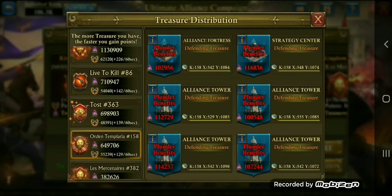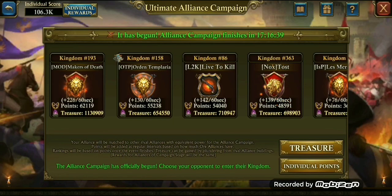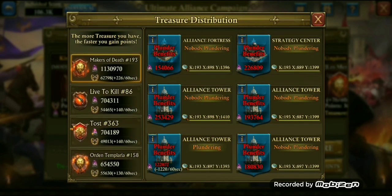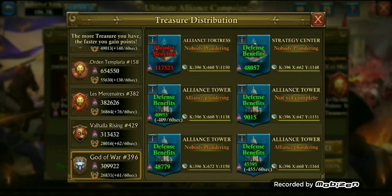Let me move this tab so everyone can see what I'm talking about. My kingdom is 158 and right now it's gathering at a plus 129. If you go to your Treasure tab, you can see what I'm talking about right over here on the left — this is every alliance's points per minute, how many points they're gathering every 60 seconds.